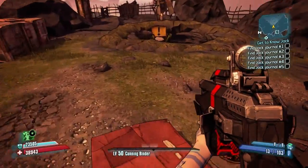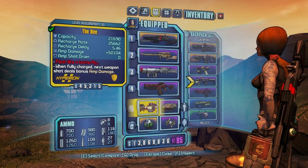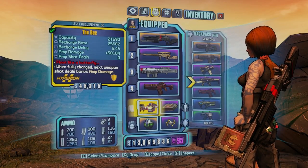It's just retarded. So here's what we're going to do — we're going to take a look at the two items. The first item is going to be the Bee shield, and the Bee shield — there's just no words for it.